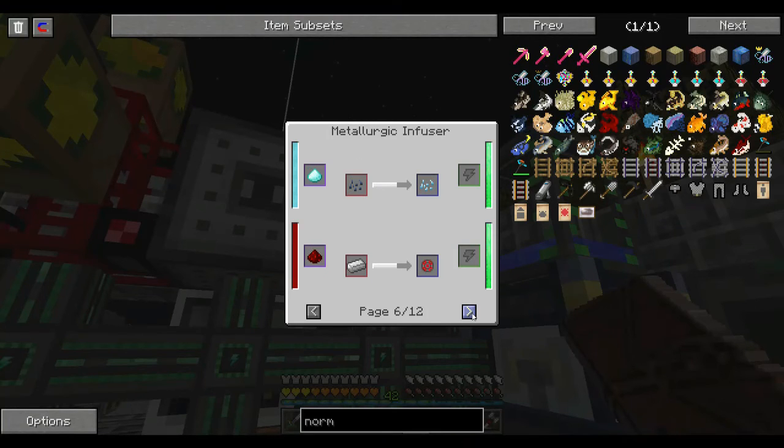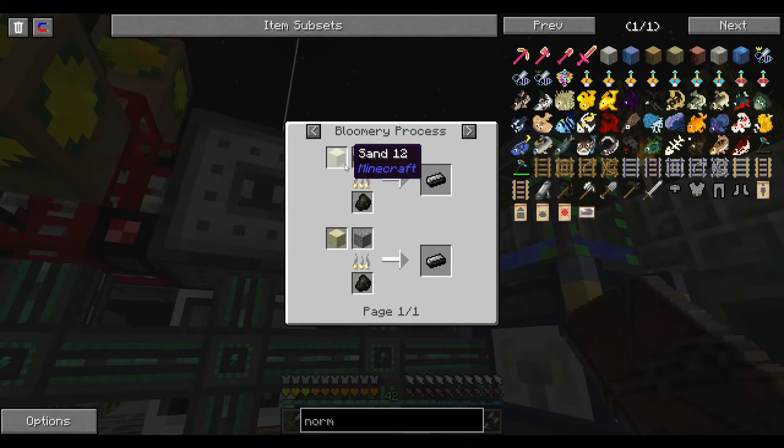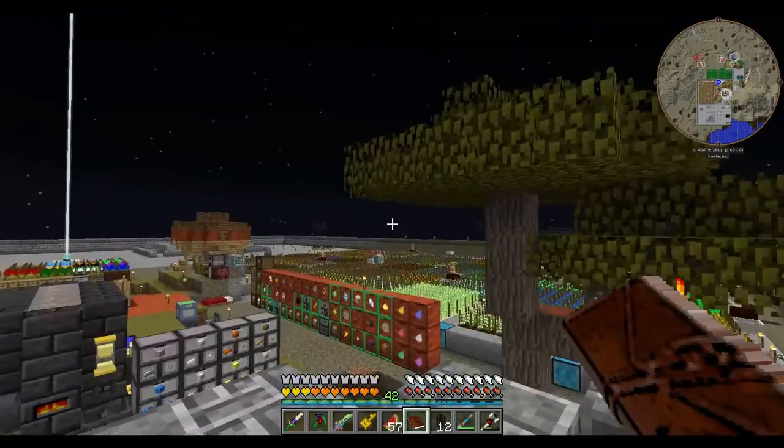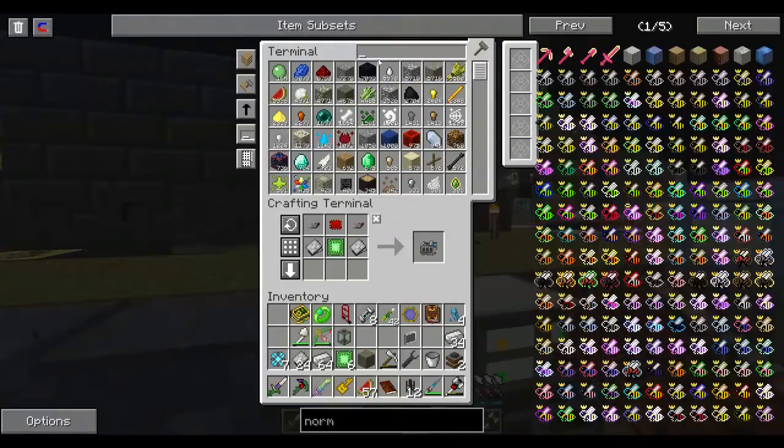Copper, redstone, and iron. Oh, it's probably steel in this pack, isn't it? It's wrought iron — that's fine. So I need sand and iron. I'll just get some sand. Forgot all about that process — it's been a while.